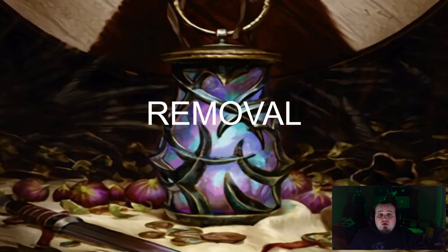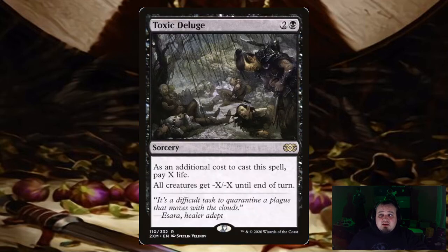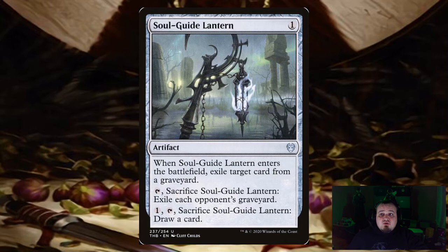Now, what do you do if there's stuff on the battlefield you can't get rid of through sacrifice or discard? You have your removal: Feed the Swarm destroys target creature or enchantment an opponent controls — your enchantment removal from Mono Black. Toxic Deluge, one of the classic board wipes. Damnation, yet again another classic board wipe. And Soulguide Lantern to go and remove your opponents' graveyards.